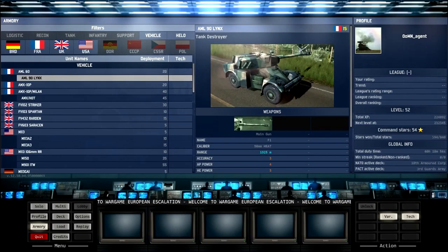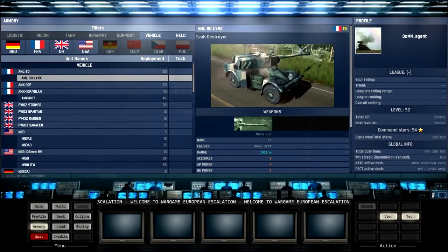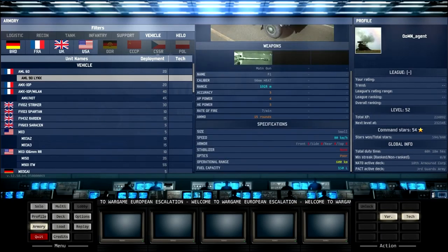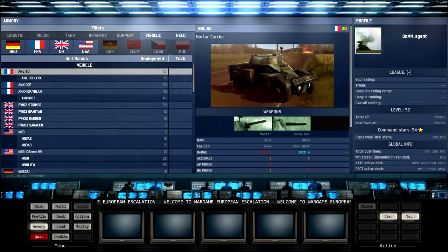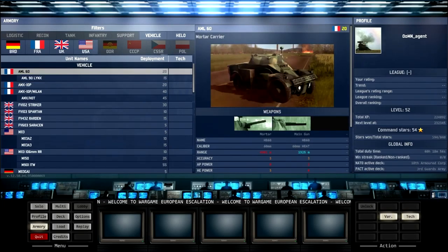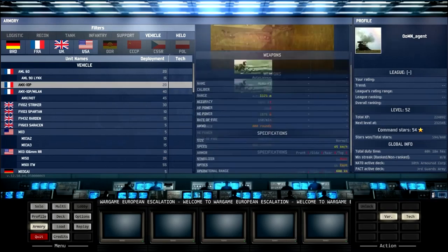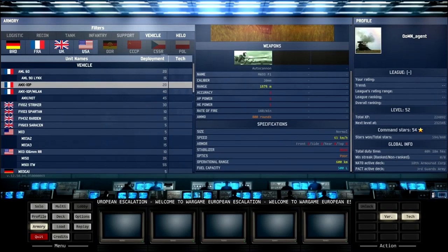If you pay five less, you lose the artillery gun and you basically get a jeep gun. That variant seems to do more damage than the base version. So you've got a jeep gun for 15, and then a jeep gun with a mortar strapped to the back for an extra five.